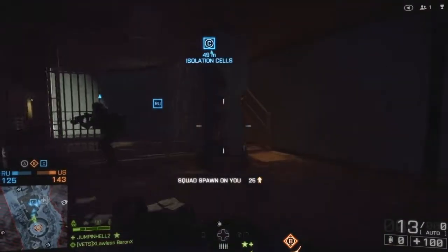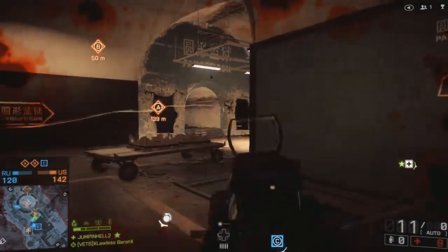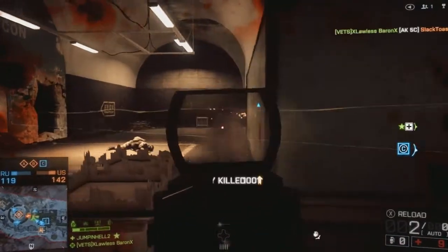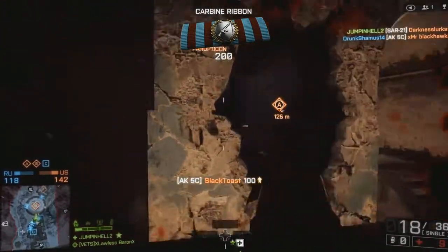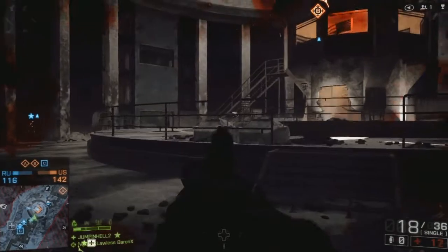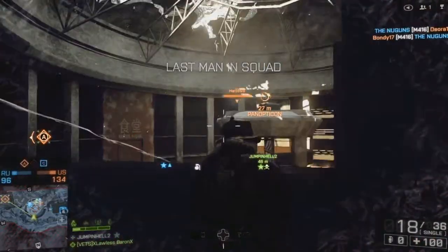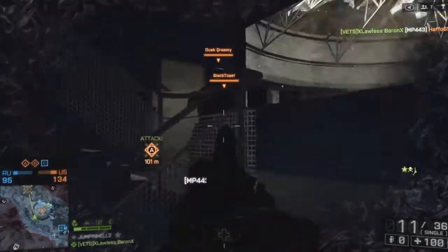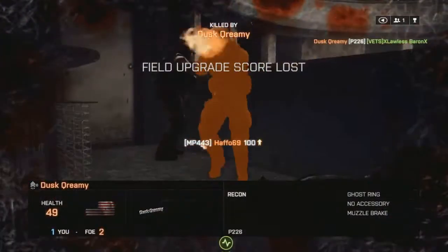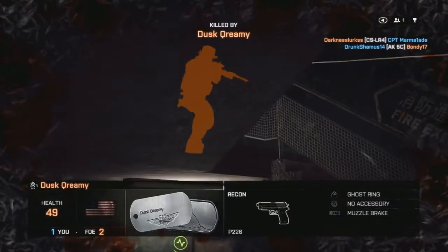I suggest using the carbine with any class — like Engineer or Sniper — just so that you don't lose score or points. At the same time you're getting a lot of points, unlocking guns you want, getting kills, and getting the equipment you need. Just use the carbine rifles — that's all I can say.